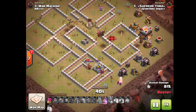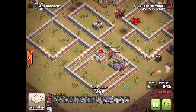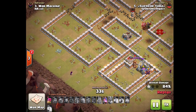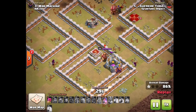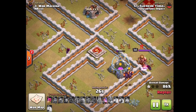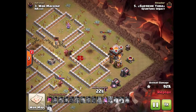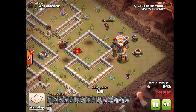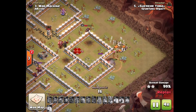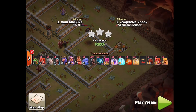Watch the cleanup because this one is pretty funny. The minions take out an elixir storage, then he drops in a Wizard on the King pet. One of those Wizards turns around, lures the King away from the King pet, and the back-end Wizard one-shots that King pet — quite funny and definitely a bit lucky. The Queen then uses her ability to take out the final Tesla, and that's all she wrote for base number 3. I believe this was a fresh hit as well.